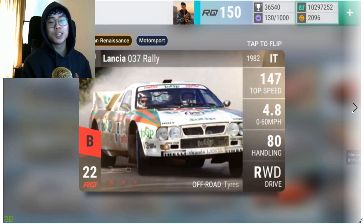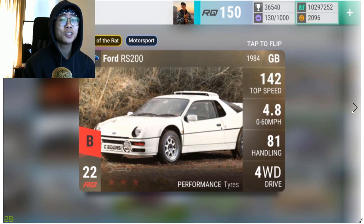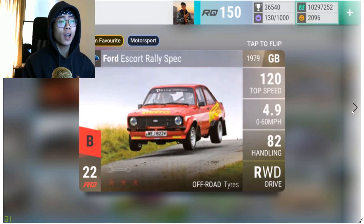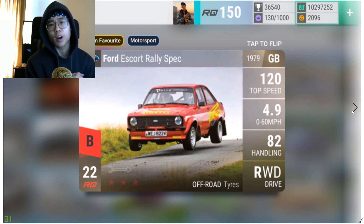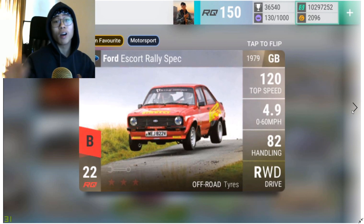Moving on is the Lancia 037 Rally, the better version of the Alfetta — 4.8 0-60, 81 handling. It has very similar stats to the Sylvia, and it's Italian Renaissance Motorsport — a great looking car. Moving on is the Ford RS200 — Eric's dream car even though he already has one. 4.8 0-60, 81 handling, 142 four-wheel drive, low ground clearance but strong MRA — a really great car. Then Derek's number one ultra rare wish list car: the Ford Escort Rally — 120 top speed, 4.9 0-60, 82 handling, rear wheel drive, medium ground clearance, super light.